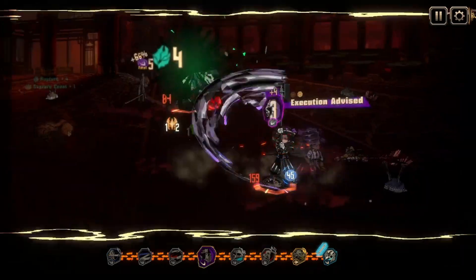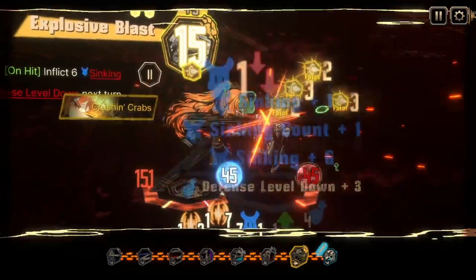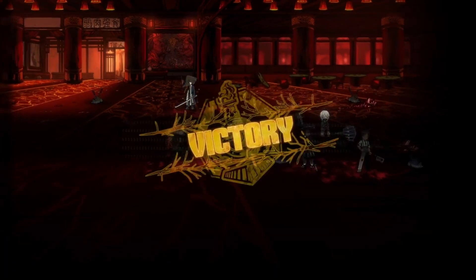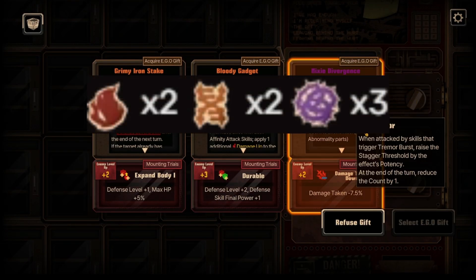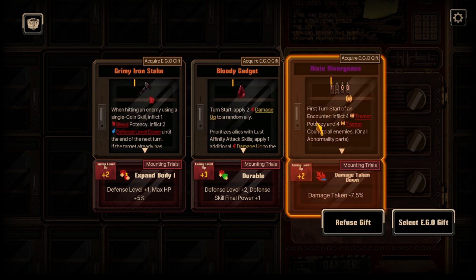The only downside is it doesn't really inflict Blind itself — you have to use Red Eyes Open after Red Eyes Closed, which is a bit of a pet peeve. But these EGOs release together and that's how they're designed to work, so it's definitely worth using them together. The cost is 25 sanity, 2 Wrath, 2 Lust, and 3 Envy resources — pretty average for HE-level.